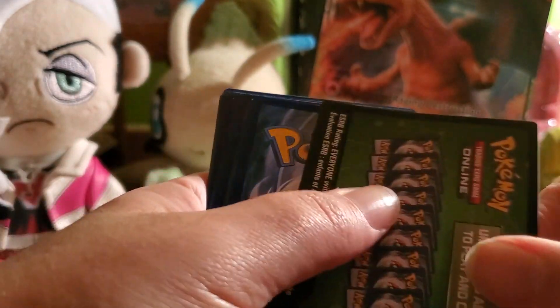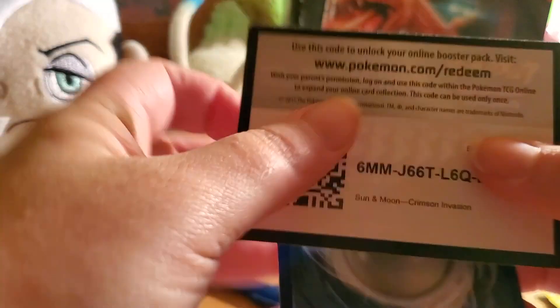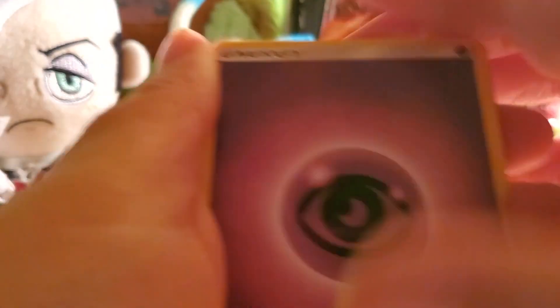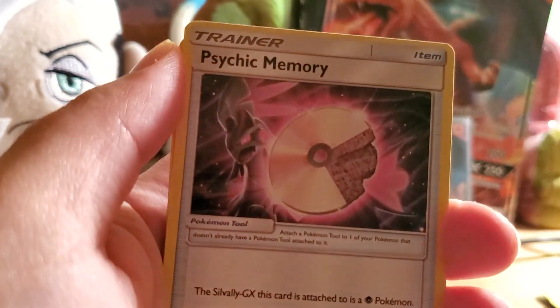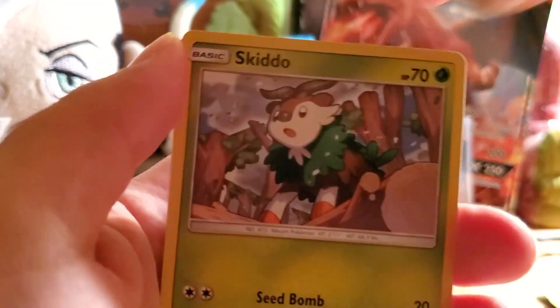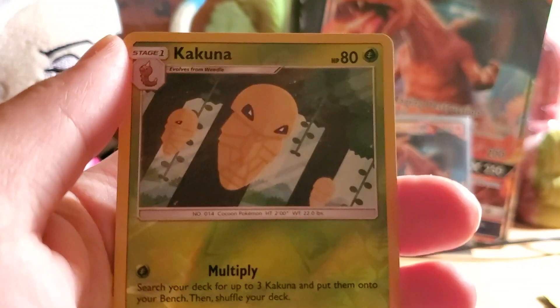Once again it's a green card, but get it while it's hot! Psychic Energy, Fighting Memory, Haunter, Psychic Memory, Mismagius, Swablu, Skiddo, Chimecho, Misdreavus, Reverse Holo Kakuna, and a Beedrill Non-Holo Rare.